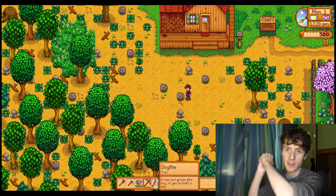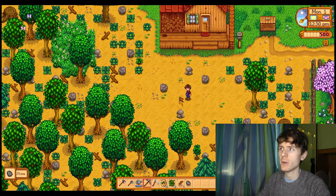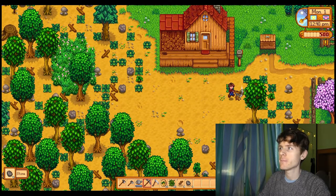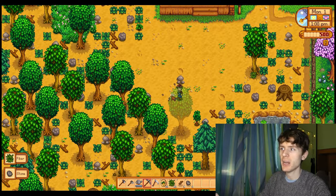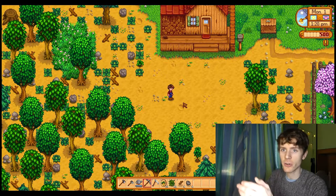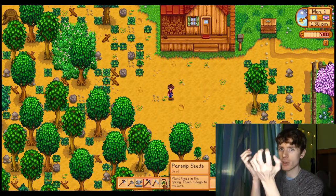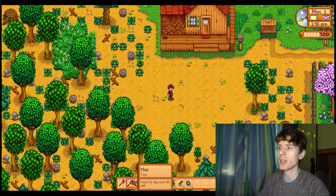With the pickaxe we can break the stones. Let's try. It worked. So let's use the pickaxe to break all the other stones, at least the ones in front of the house — the area we're going to use to plant the seeds. Now we have cleared an area. We cut the grass, we chopped the logs, and we broke the rocks. And now we have a clear area where we can plant our parsnip seeds.